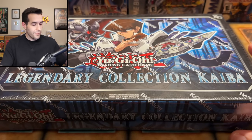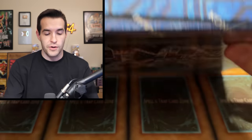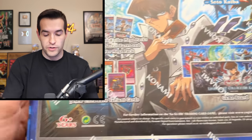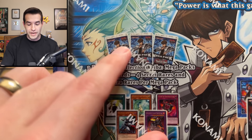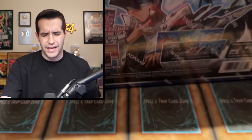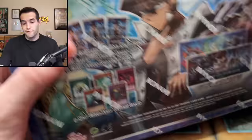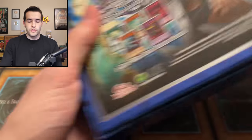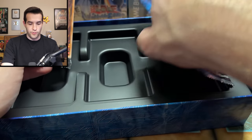Let's start off with one Legendary Collection Kaiba game board. Kaiba only has three packs inside, but there are like four Secret Rares in each pack, so it's a very interesting combo. These are first edition — one way you can tell is look and see if it says first edition on the mini packs. I don't know if Kaiba even got unlimited. It's a pretty good product; that's just one way to tell on these legendary collections. We have our promos and then our three packs.